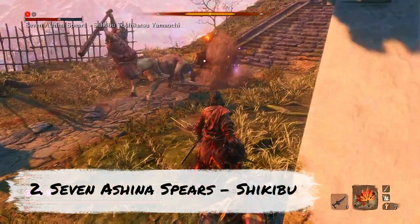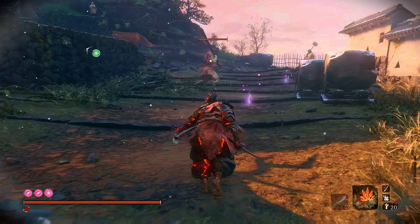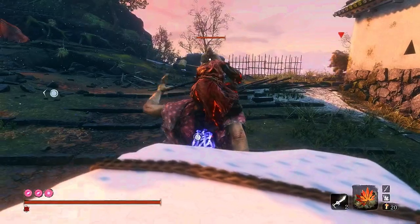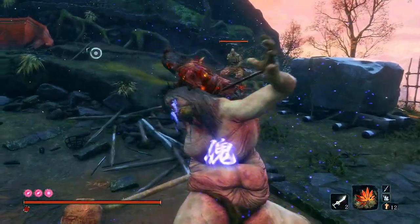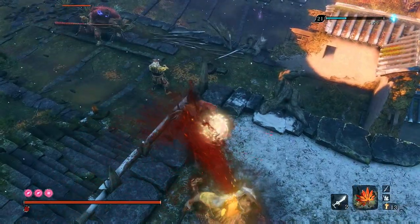Taking the number 2 spot is 7 Ashina Spears Shikubu vs not 1 but 2 giants. Again, this is only available from New Game Plus onwards. This strategy is very tactical and requires near perfect gameplay but is incredibly satisfying to do. Before you can even face this boss, you have to start off by turning both of these giants into puppets and then helping them clear the entire area of enemies. Fortunately, almost all the attention goes to the 2 giant puppets, allowing you to sneak behind all the snipers, taking them out one by one.